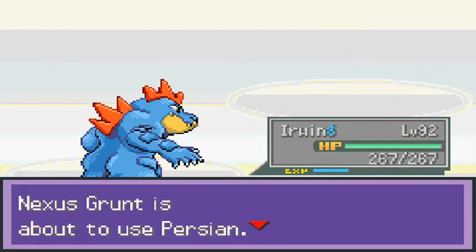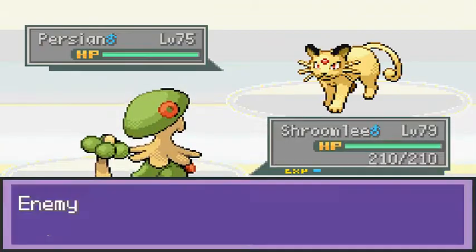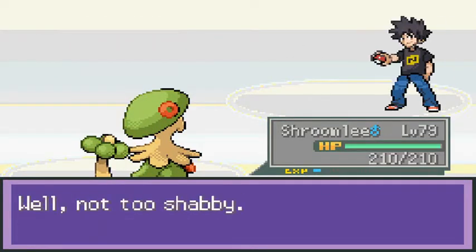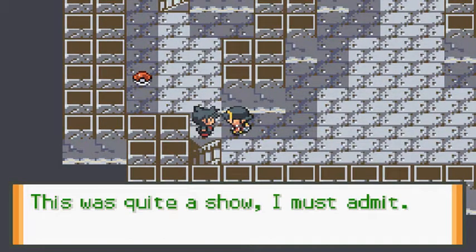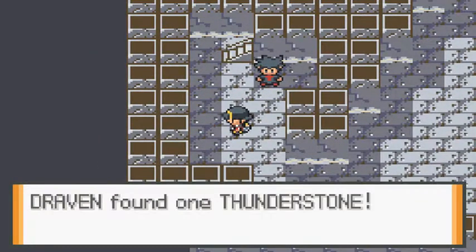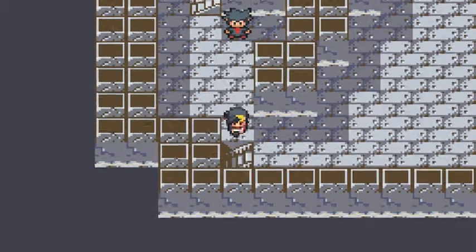Let's go ahead and battle this guy — he's coming out with a Charmeleon. Scizor coming out, so let's go with Godzilla and get this Flamethrower. Coming out with a Magmar, so let's go with Erwin — type difference and all that stuff. Coming out with a Persian, go with Shroomish and Sky Uppercut. We can't go through this guy — quite a show I must admit. Look at that, we grabbed ourselves a Thunderstone, which you can actually buy in this game.